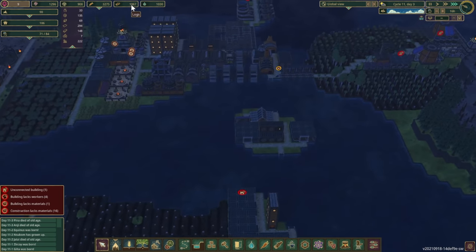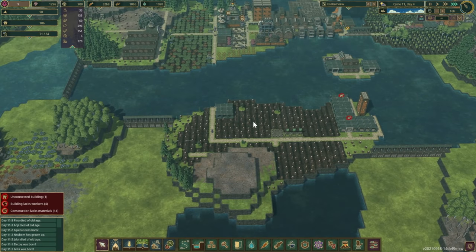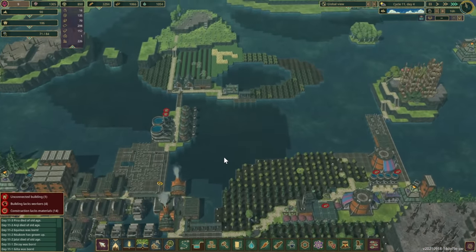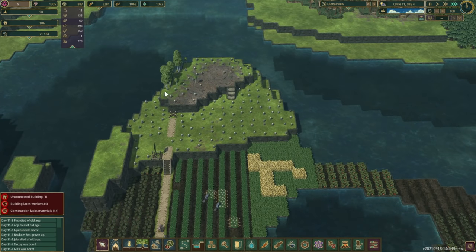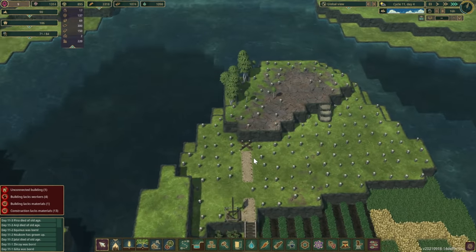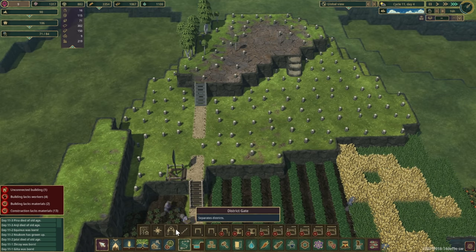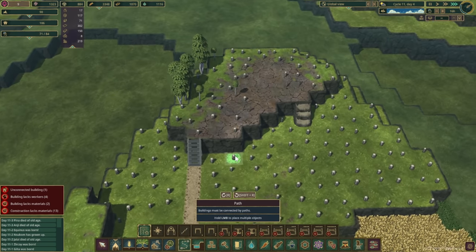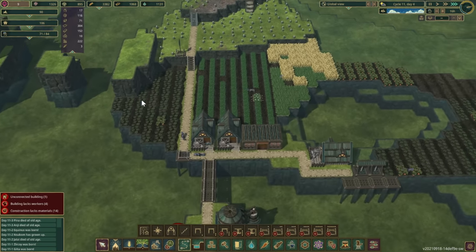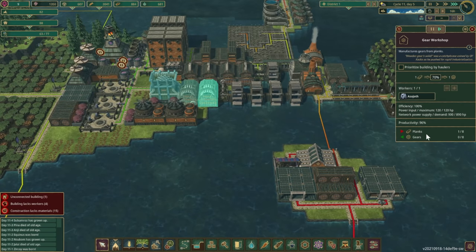It feels really good to have like 1000 logs on standby — that's super nice, even though we're going to go through pretty much all of it immediately since we just harvested everything. That's all right. Our farm island's getting cleared out — super exciting! Let's get this built with a pathway here, and we'll end up throwing farmhouses and more farmland in here, but that'll be a separate episode.